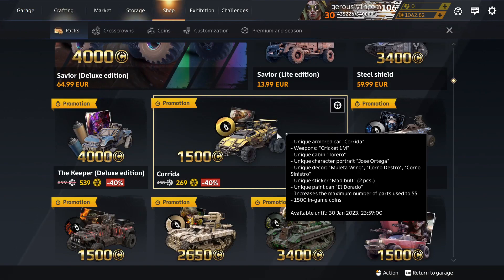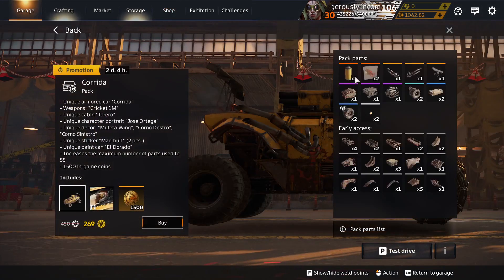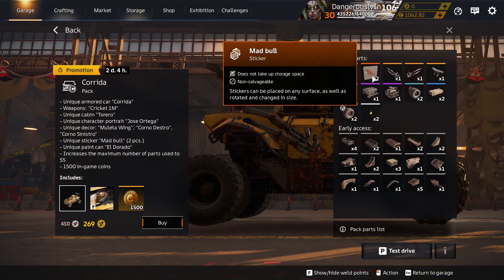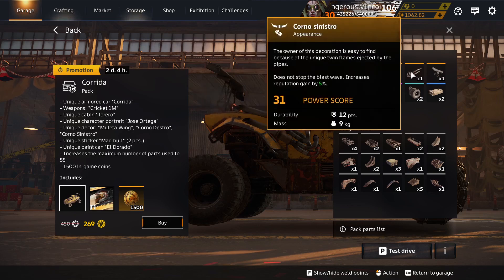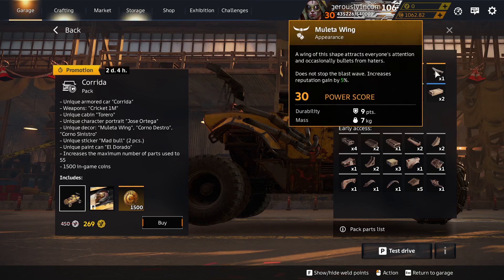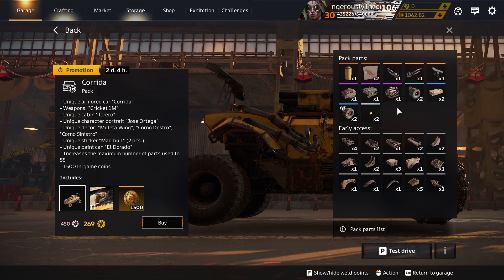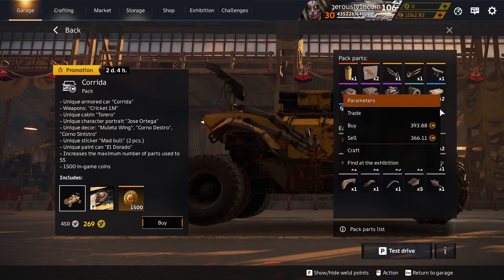Corrida — a regular pack, usually available, but it's on discount. El Dorado is unique to the Corrida pack. Mad Bull — unique to this pack. Corno Destro and Corno Sinestro are unique to packs. Muleta Wing is unique to this pack. Torero Cabin — unique to this pack. Cheetah Engine where you can craft.